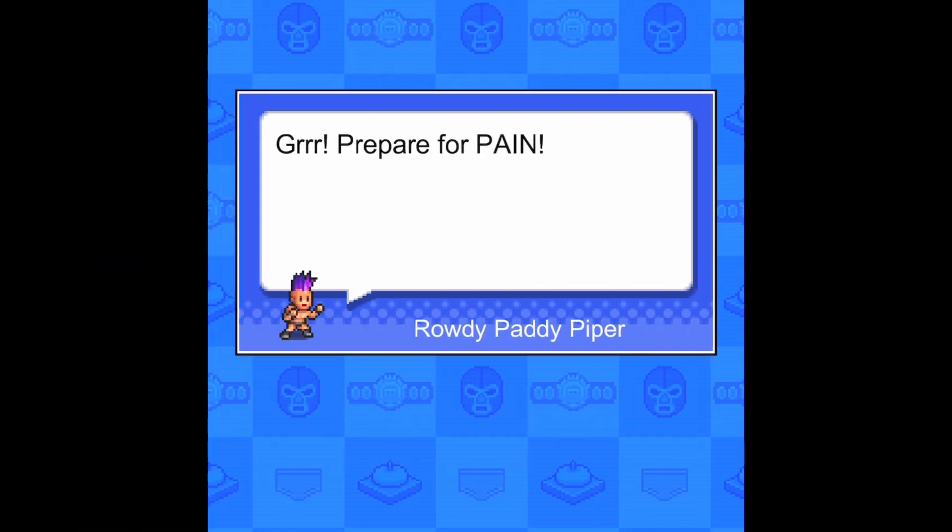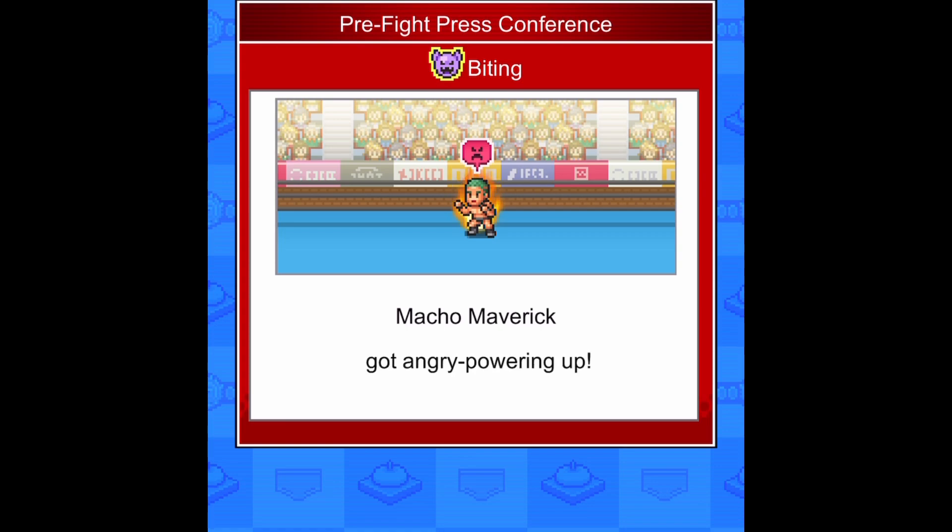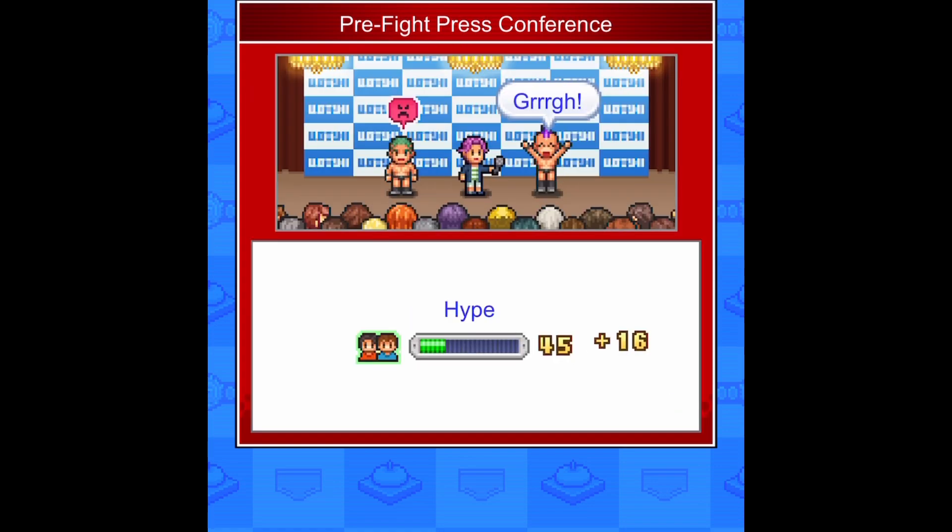I even had a wrestler of mine get bitten at a press conference, which took quite a bit of HP away for our match, but it also enraged my wrestler and boosted his attributes. Pretty cool stuff — it adds to the immersion for sure.